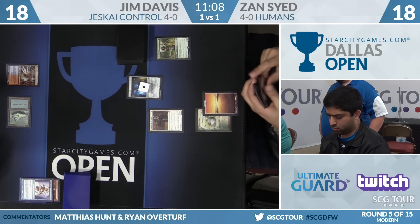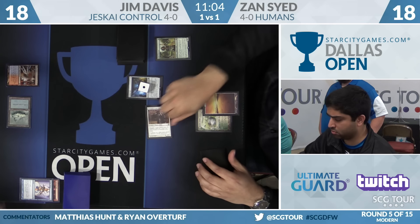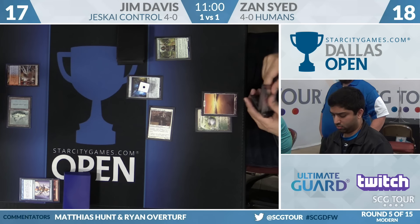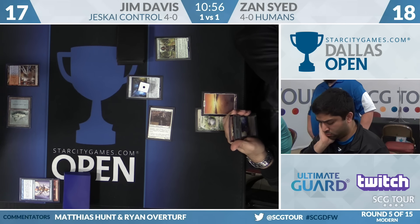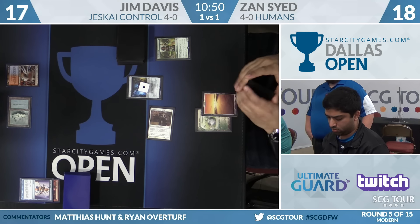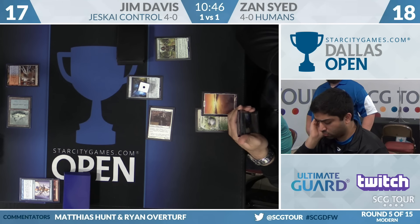Until there's a Thalia on the battlefield, Serum Visions remains one of your better cards — it gets a lot worse with Thalia. Champion swings for one to put Jim to 17. Kitesail Freebooter for Zan, but he has no black mana yet. He has Meddling Mage — can't cast that one either. He has to wait to get the Vial up to two. If Zan says go, Jim is tempted to crack Engineered Explosives for one.